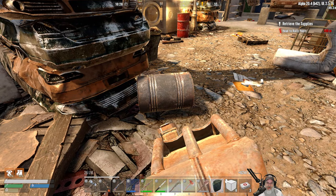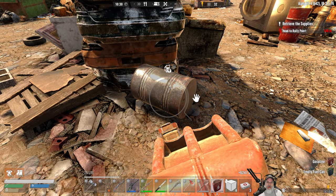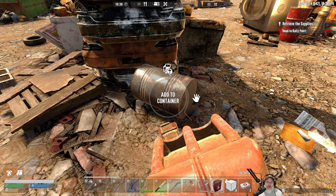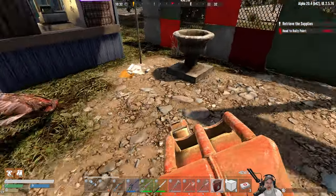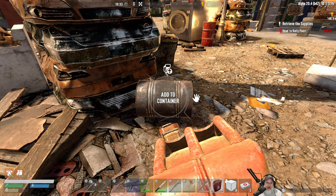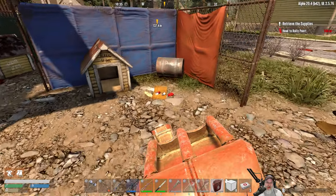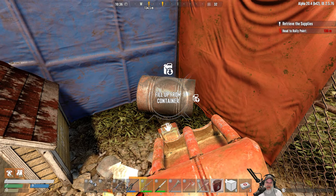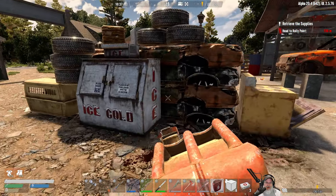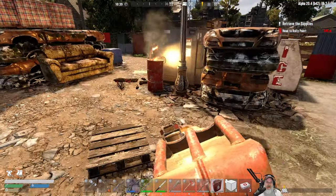Somebody in the comments of my friend Cuban Cigar's videos mentioned that if you hold down the E key it gives you the option to either add if it's empty or remove - because if you don't do that it just alternates back and forth. Fill up from container - yeah, that's cool. I didn't even know that until I saw that comment, so even though it wasn't on one of my videos I'm still benefiting from it. That thing doesn't have anything in it.